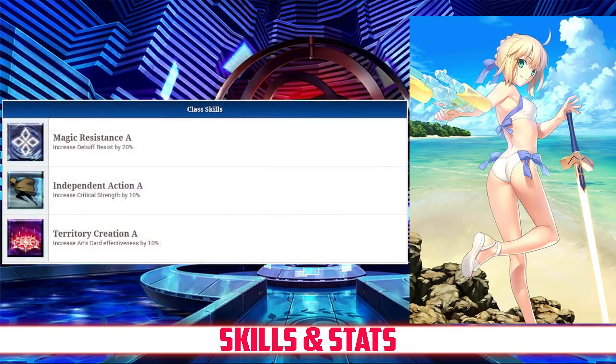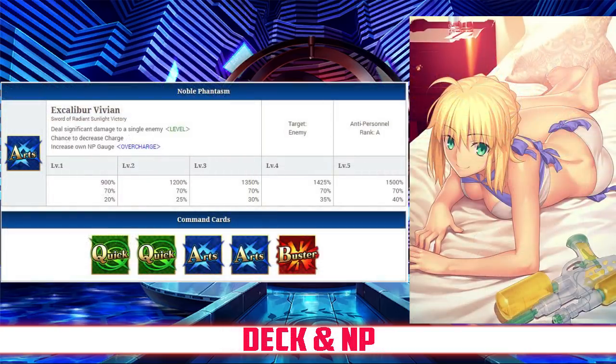For her passives, she has Magic Resistance, rank A, which increases her debuff resist by 20%; Independent Action, rank A, which increases her crit strength by 10%; and Territory Creation, rank A, which increases her arts card effectiveness by 10%. Taking a look at her deck and Noble Phantasm, Arturia Archer has a Quick Arts deck with Quick Quick Arts Arts Buster, and an Arts Noble Phantasm.